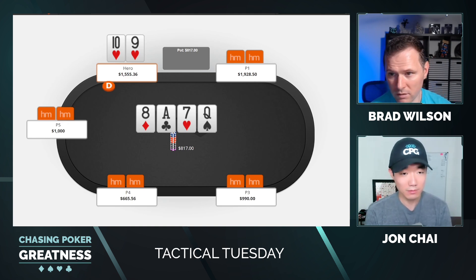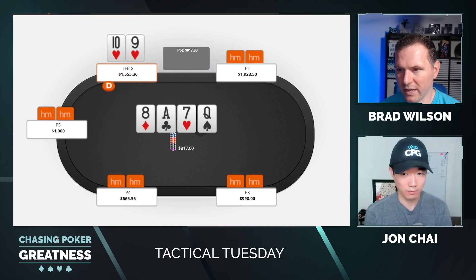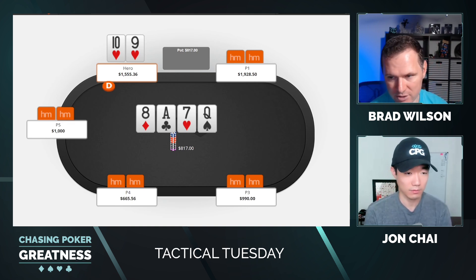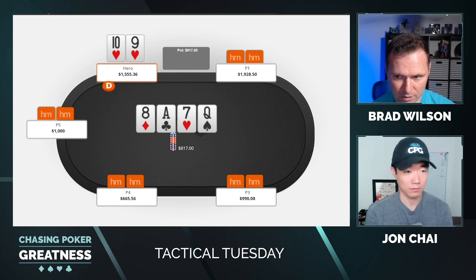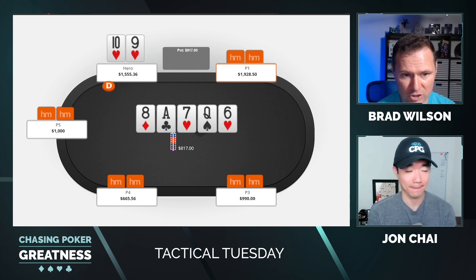We check back the turn. We also block hands we'd like villain to have — we have a nine and a ten ourselves, so it's less likely they have 9-10 suited or jack-ten. Jack-ten actually turns a sneaky double gutshot here. We check the turn, and the river is the six of hearts — that would be a gin card. Hallelujah.